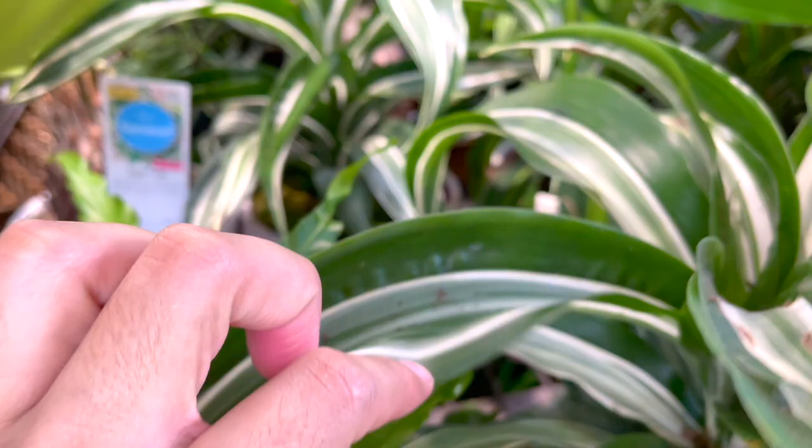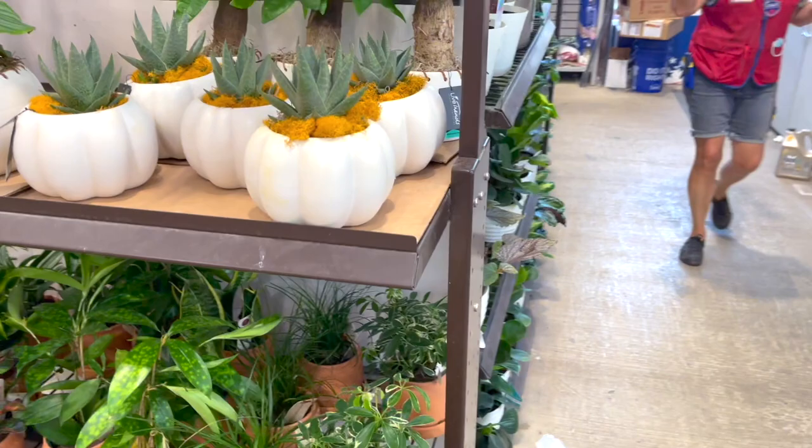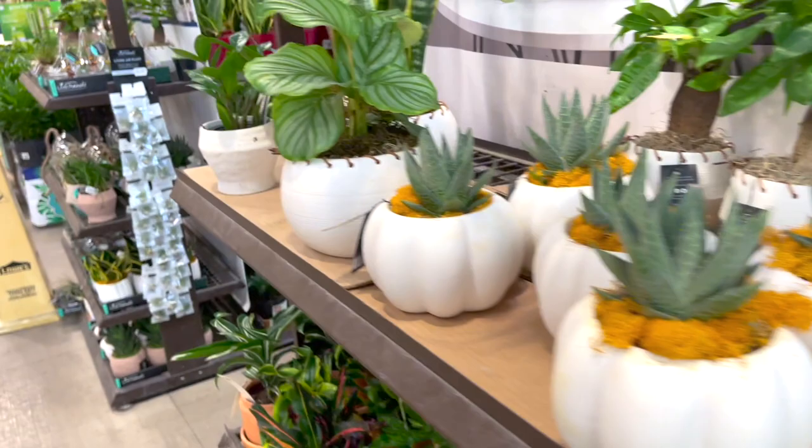Ivies, more palms, Begonias. They look really really cute though - I was really surprised. They have neon Pothos. Thank you for letting me look around. And then they have this beautiful ZZ plant.